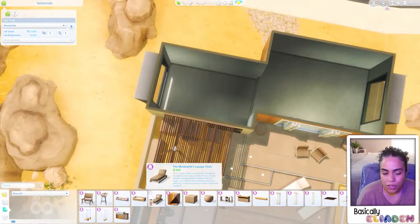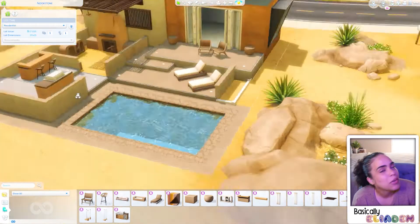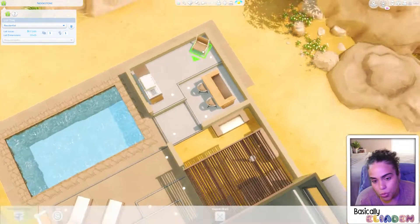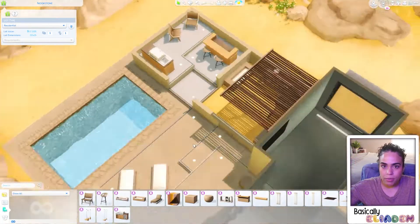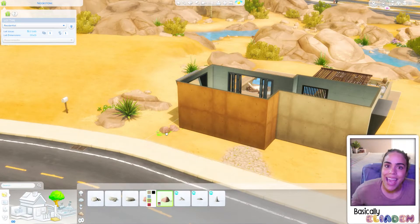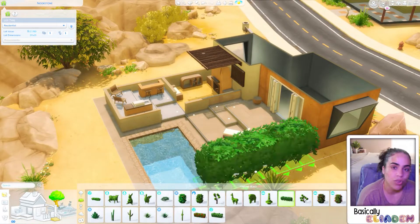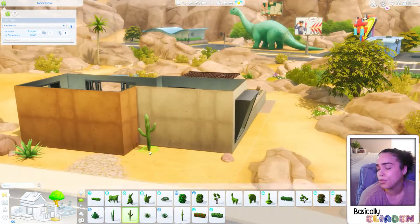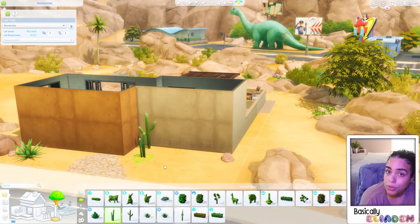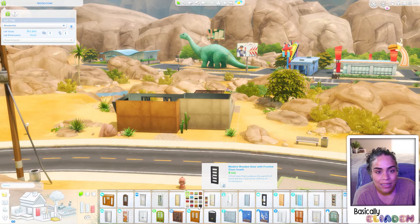I'll link the pin down below so you can take a look. It was really hard to find inspiration because I was trying to do too much. And that big window that comes in the Desert Luxe kit — do not put it in a tiny build. If you struggle with layouts, don't do it. I promise you you'll regret it.